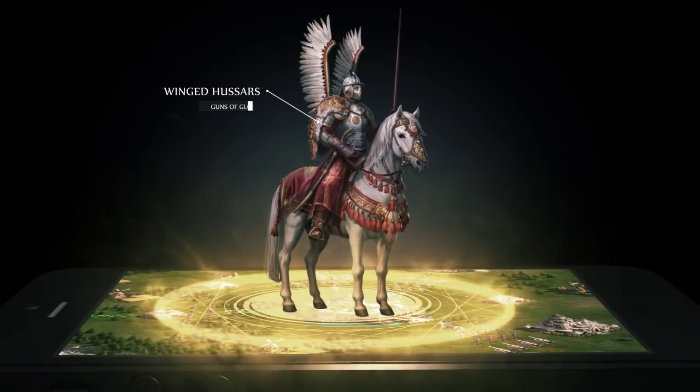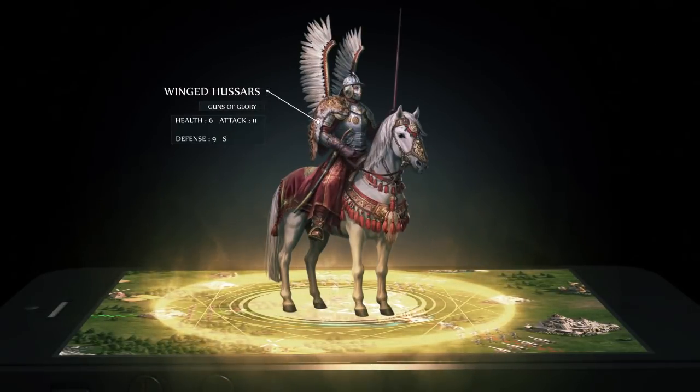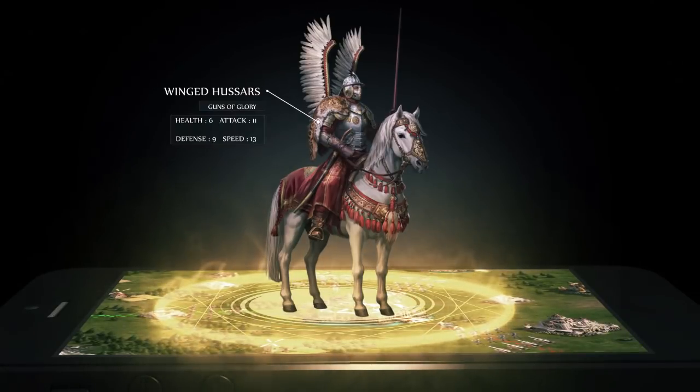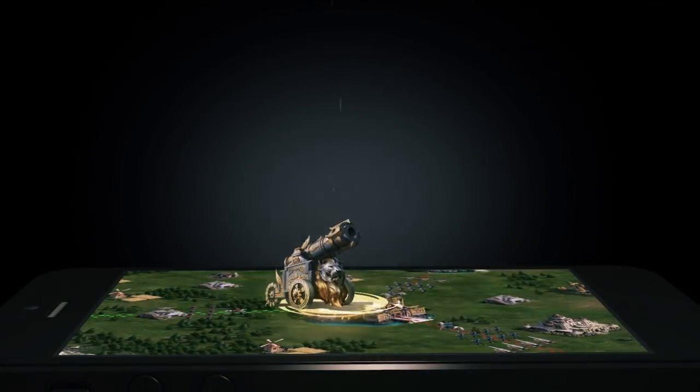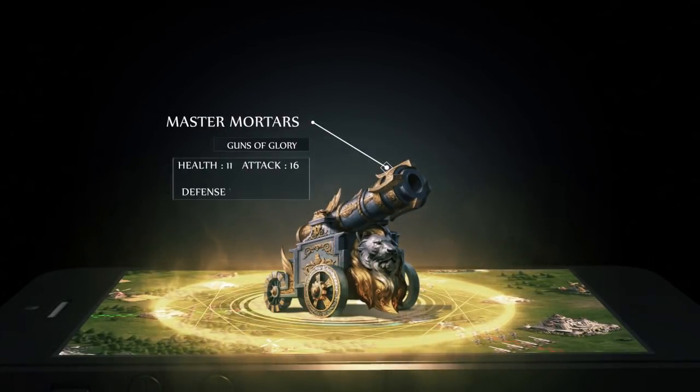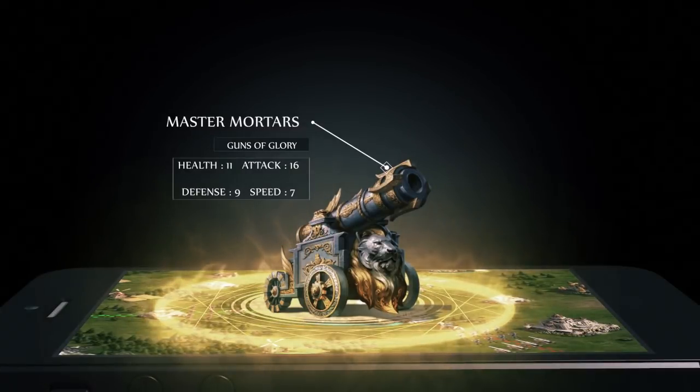Winged Hussars are the new tier 11 cavalry with an attack increase against pikemen. They are slower but stronger than tier 10 cavalry. Master Mortars are the new tier 11 artillery with an attack increase against all traps. They have a stronger attack than tier 10 artillery.